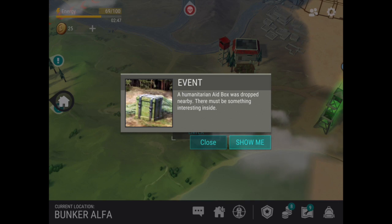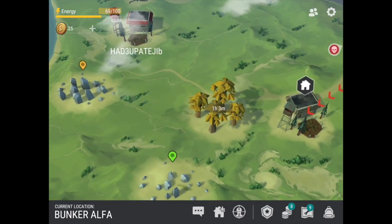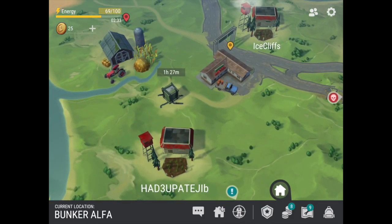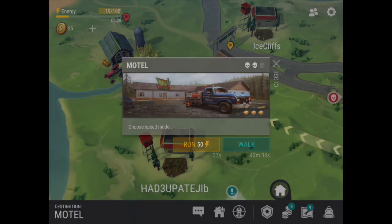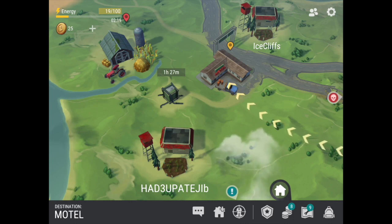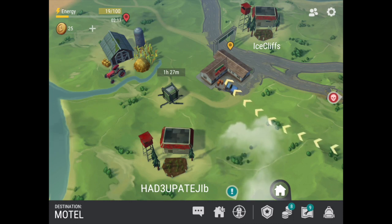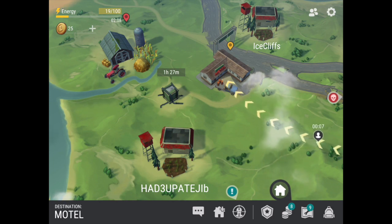Should we go check out the humanitarian aid box? All right, let's see. It's going to cost me 50 energy bars to go over there, guys. We're going to go check it out. I'm not sure if I made a mistake because that only leaves me with 19 energy bars left and I may not be able to make it back home — but we're going to go see what's going on.